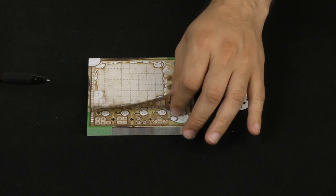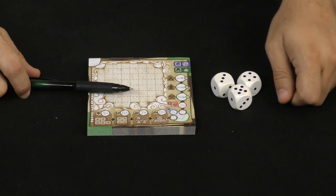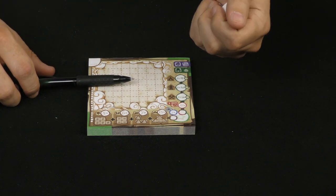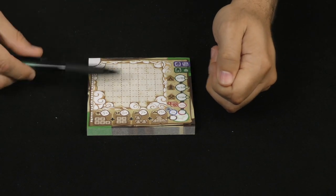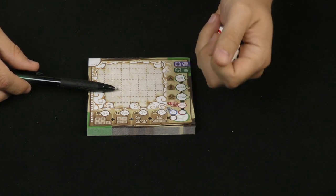To begin the game, every player is going to be given one of these sheets. You're going to have something to write with, and then all three dice, which will be shared among the players, and you are ready to begin. Everybody is going to be writing something on their board for every roll of the dice. Anyone can roll these — players are going to be using the same roll.